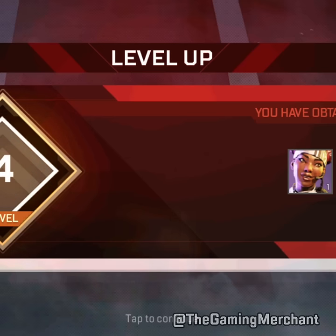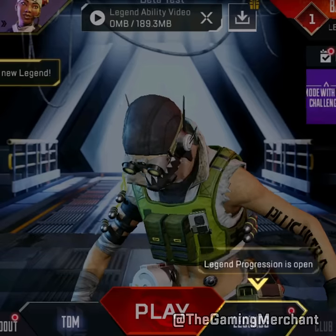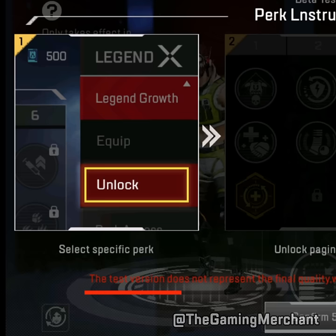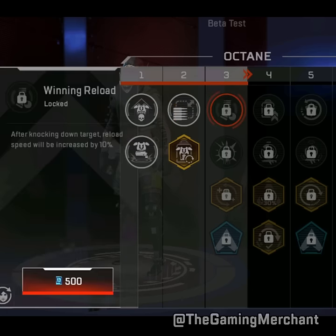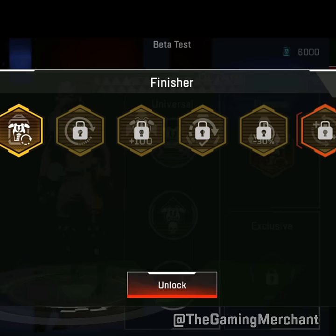There's this new perk system in Apex Mobile. You can level up and then buy perks for your character that give you like faster reload speed after knocking somebody or faster tactical cooldown. And then there's finisher perks — you can choose the perk you get when you finish an enemy. For example, you can level up your Evo armor an extra 100 shields from a finisher.